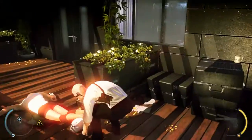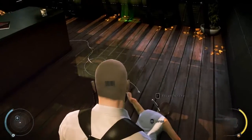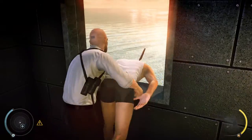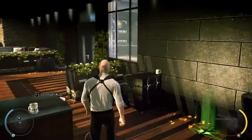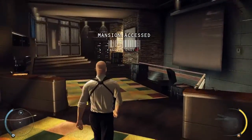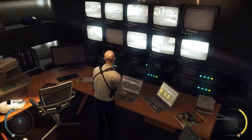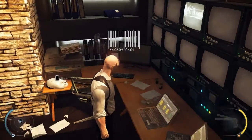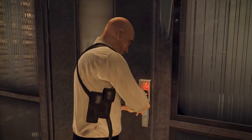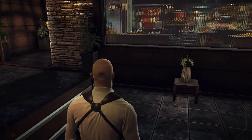The mansion guard disguise gives you full access to the mansion interior. Be mindful that other mansion guards see through your disguise if you come too close, so keep a safe distance. How you handle your assignment is entirely up to you. Good luck.